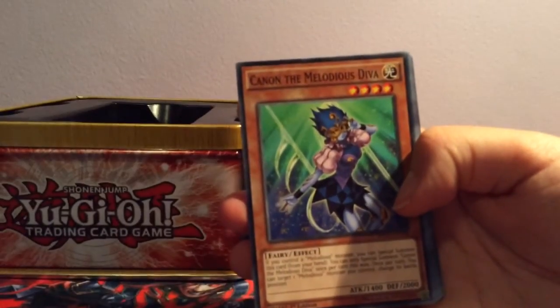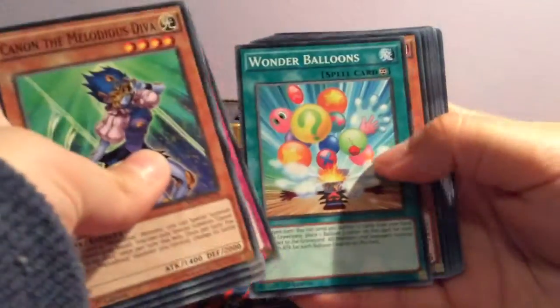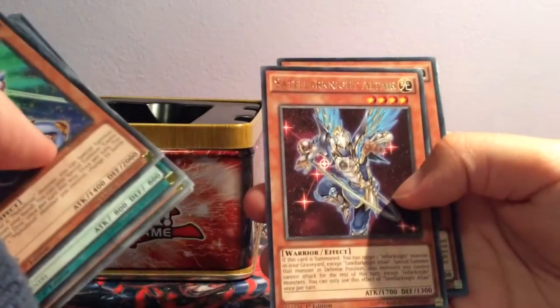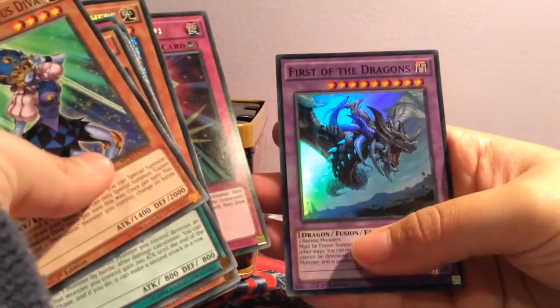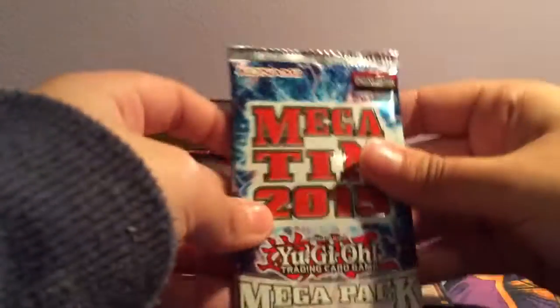So, first pack. I think all of the good cards are at the front so I'll put them at the back. Hip Hippo — hippo hippo humble, yay! I actually really like Performapals. Satellaknight Altair, Noble Knight Brothers, Stellarnova Alpha, and First of the Dragons — yay! Noble Knight Brothers and Stellarnova Alpha. I don't care, they're shiny and I don't have them. Except for First of the Dragons, I have that one.